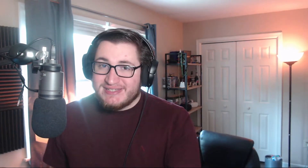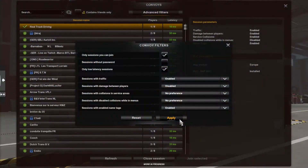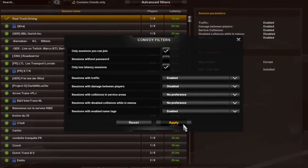Along with that, we also have the open beta of 1.41 releasing for Euro Truck Simulator 2, similar to how it got released with American Truck Simulator. You now have easy access to play with your friends in multiplayer with up to eight people in the Convoy multiplayer system. There are still some issues, such as mods not being available, AI vehicles disappearing when a player disconnects, and Steam invites only working through the Steam overlay.